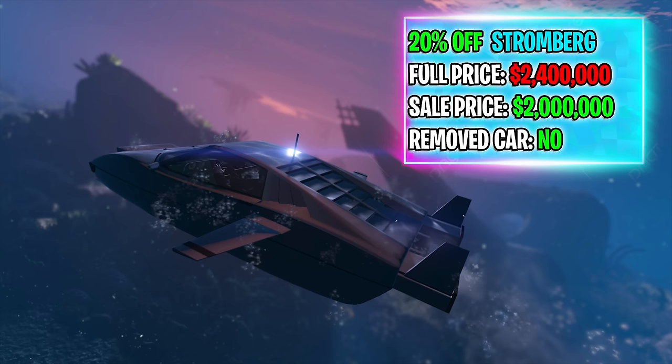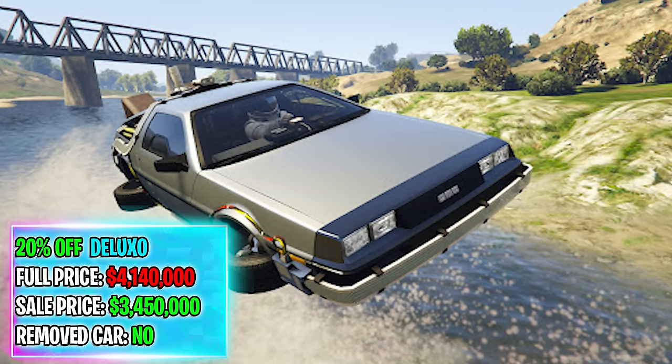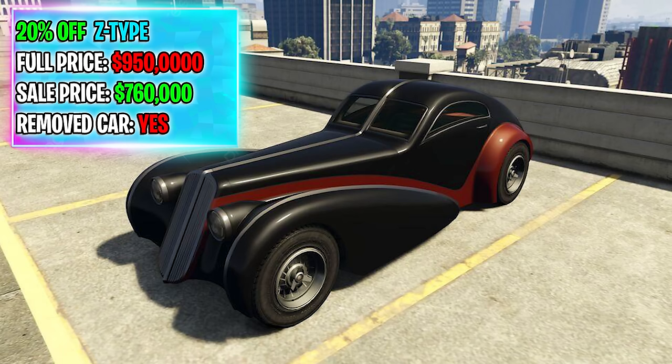Moving on, we have the Stromberg — typically $2.4 million, on sale this month at Vinewood Car Club for $2 million, not a removed vehicle. Next, the Deluxo — typically $4.1 million, on sale for $3.4 million, also not removed. Next, the Z-Type — $950,000, on sale for $760,000 for the rest of this month. This is a removed vehicle, so if you want to purchase it, you have to buy it this month on sale because you won't be able to buy it through your phone.